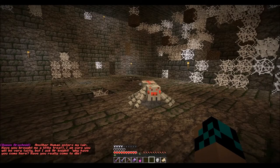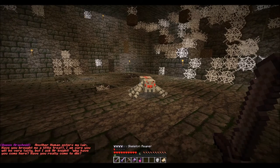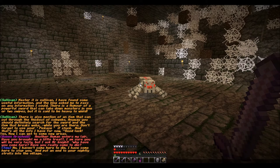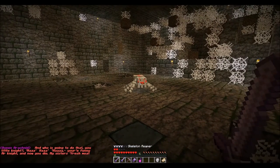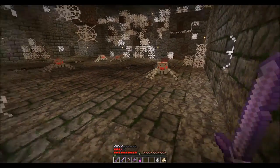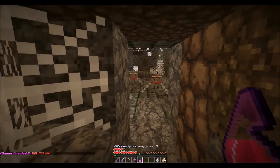Another human enters my lair — have you brought me a little treat? Maybe. I'm sure you're very tasty, but I asked Mr. Knight, why have you come here? Have you really come to die? No, I haven't come here to die. I have come here to stop you and put an end to your nightly strolls into the village. And who is that gonna do you? Ha ha ha, you're fun. Okay. We're gonna use deadly throwing poison right here — kill, kill, kill. Yep.